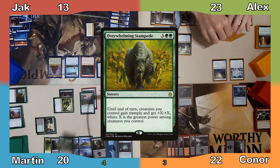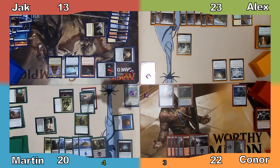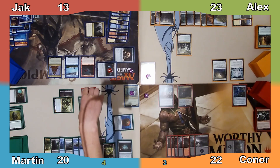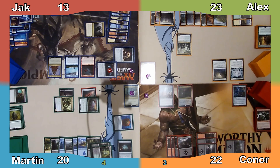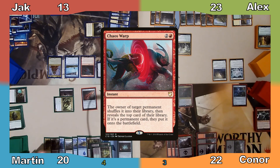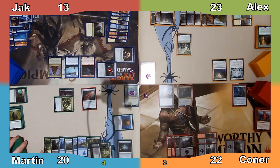I cast Overwhelming Stampede, giving my creatures +12/+12 and trample until end of turn, then play Golgari Rot Farm returning a Forest to my hand. Moving to combat, I attack Jack with my Altisaur and Jack pleads for someone to save him. Connor answers Jack's cry for help in exchange for help defeating me, and casts Chaos Warp on the Swole Dino. Personally I would have just let Jack die, but maybe Connor has a plan to deal with him later.